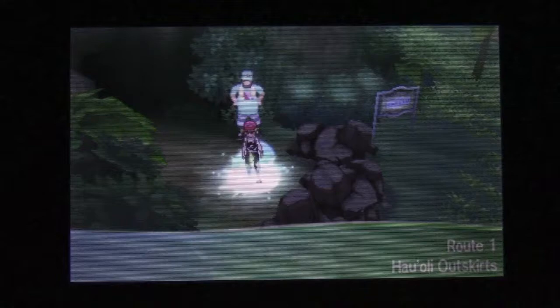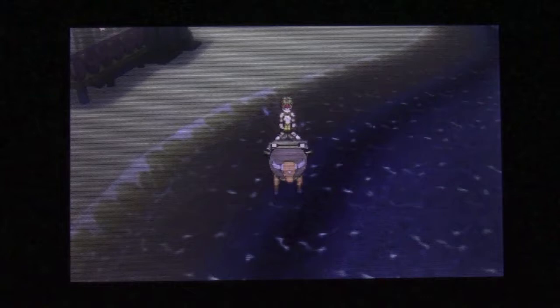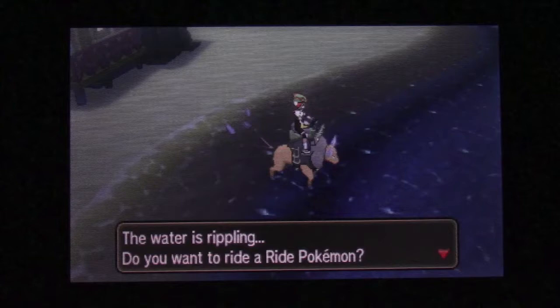You can only find Corsola with good odds if you're fishing at a bubbling spot. If it's not bubbling, I think you only have a 1% chance. But right outside the professor's house — which is this house right here — I think you have a 20% chance. In other places where Corsola is found, I think you have a 10% chance.